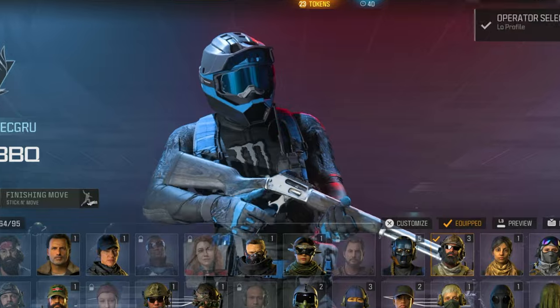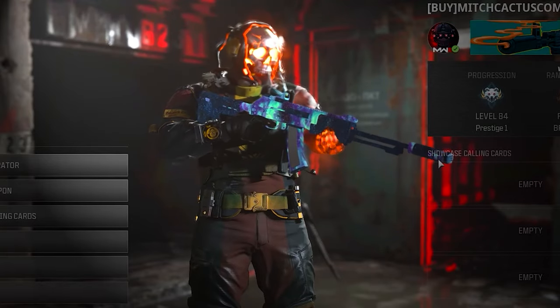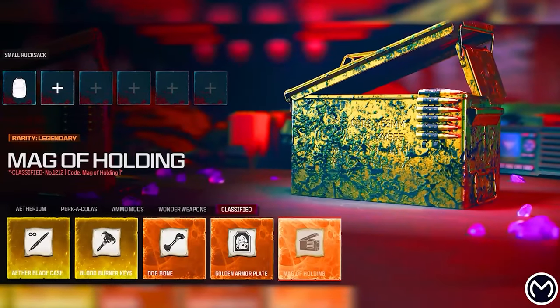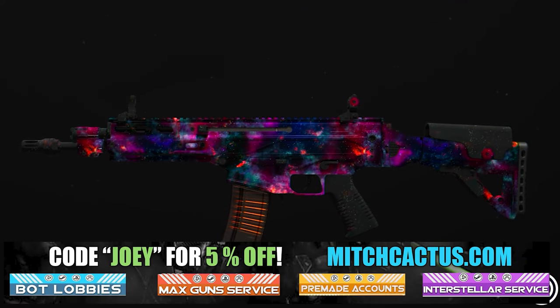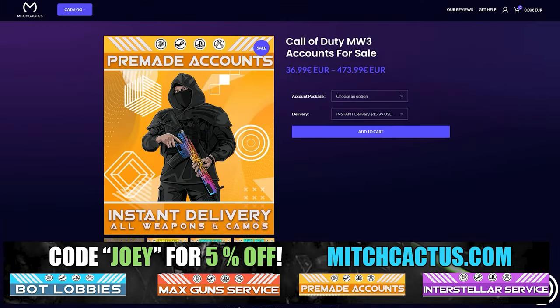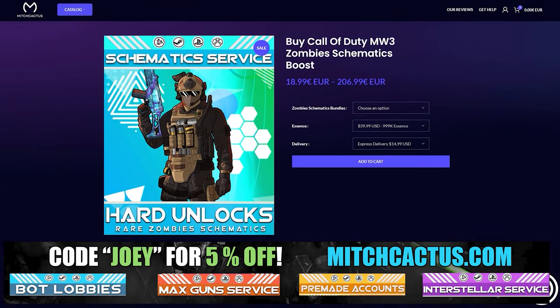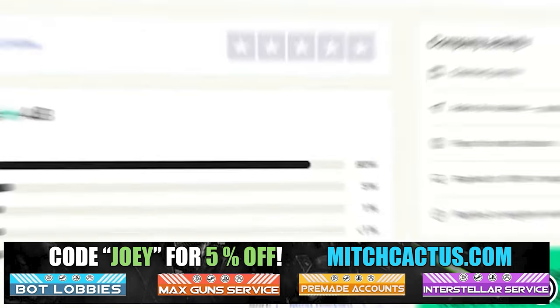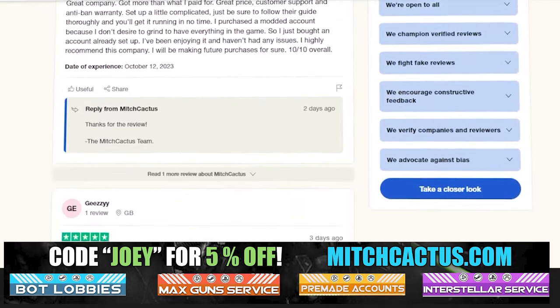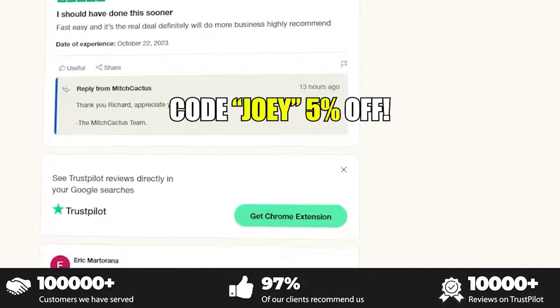Let's take a quick look at my sponsor for this video, Mitch Cactus, because he offers a range of services for Modern Warfare 3 including camos for both Modern Warfare 3 and Modern Warfare 2. He's also got pre-made accounts, zombie schematics boost, and the nuke skin boost with over 10,000 customer reviews. Go ahead and use code JOEY for five percent off — links in the description.